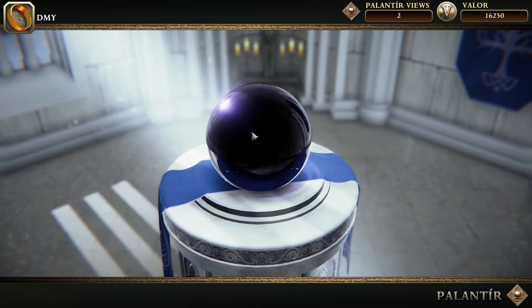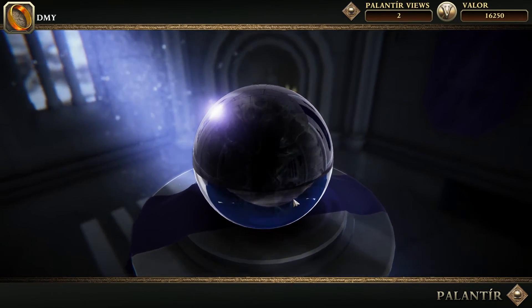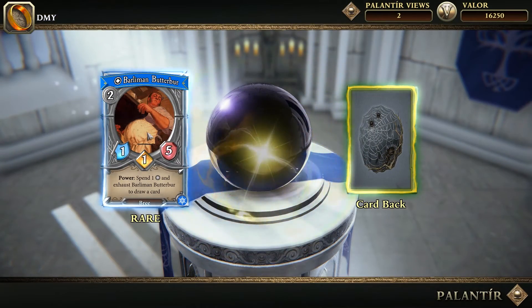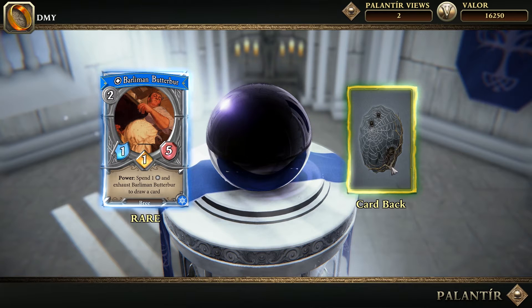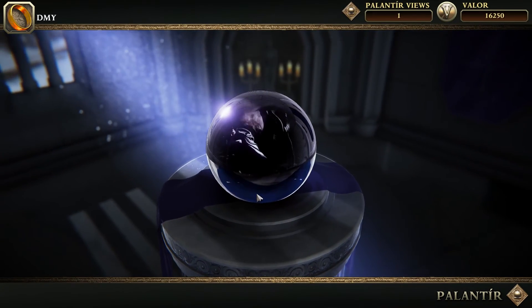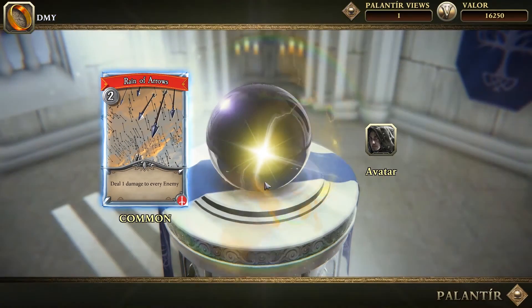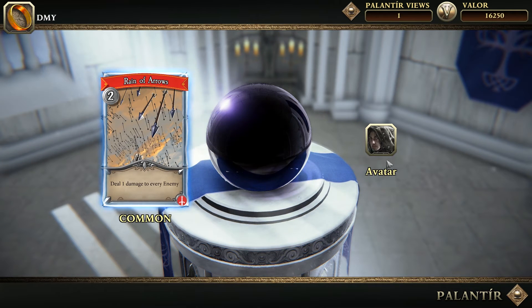We might as well use these up, see what we get, and then we'll jump into the first chapter of the story. Barliman Butterbur — he is the keeper of the Prancing Pony in Bree. And we have a spider card back. And the last view: Rain of Arrows — deal one damage to every enemy. Seems okay.